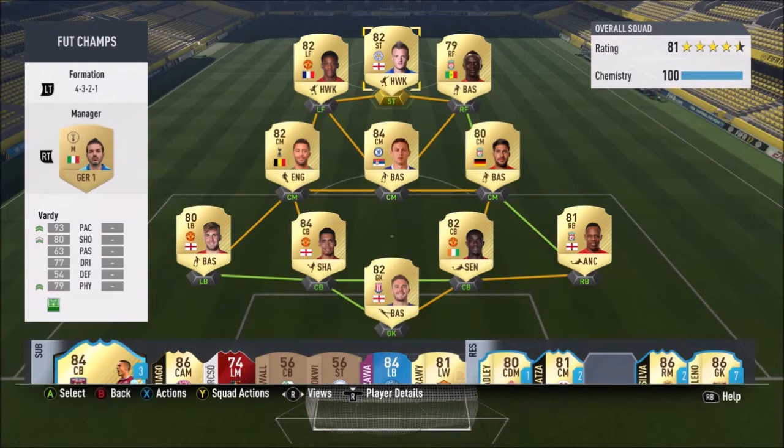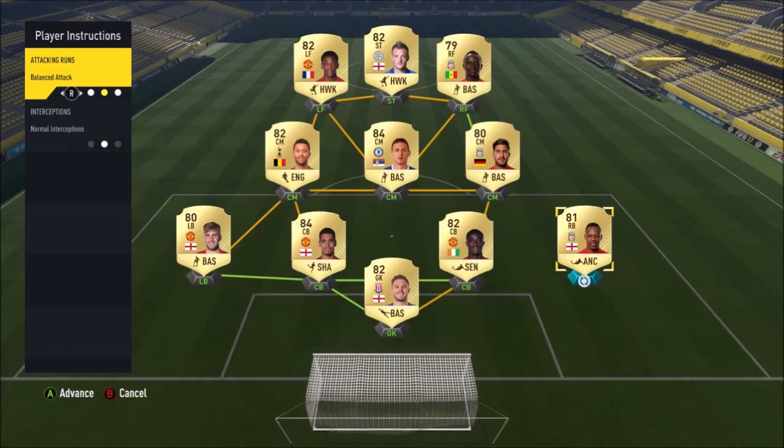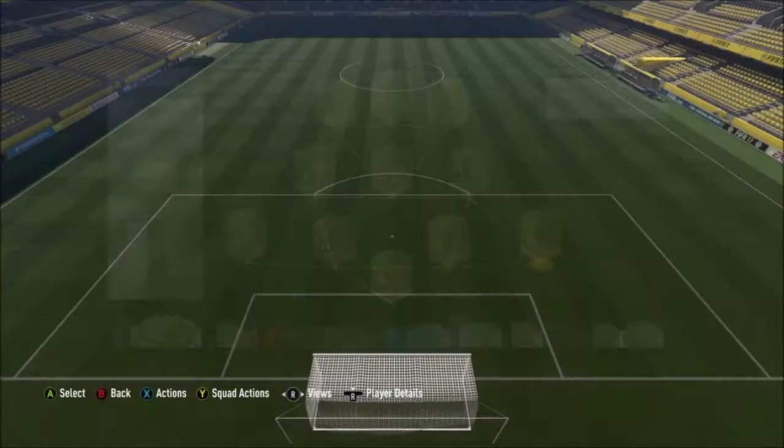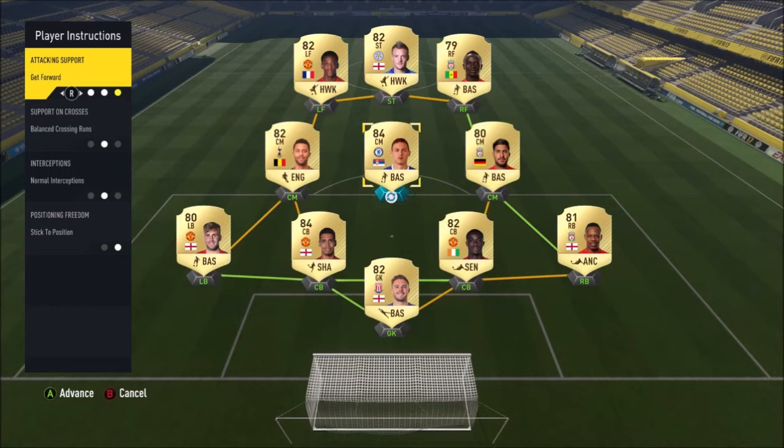Let's get into the custom tactics. It's a solid team, as you can see. For player instructions, on the left back and right back I have Stay Back While Attacking, because Klein and Luke Shaw both have high attacking work rates — so that's what you need on them. For the CDM slot, Kante or Matic-type players fit here. Dembele would probably be up there too, but on him you also want Stay Back While Attacking.